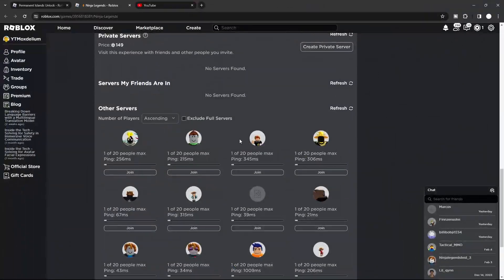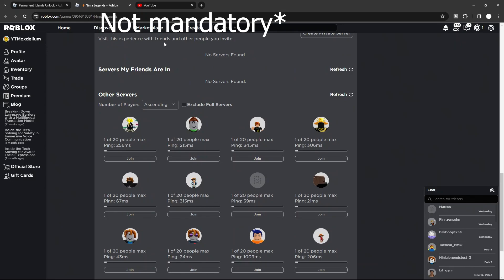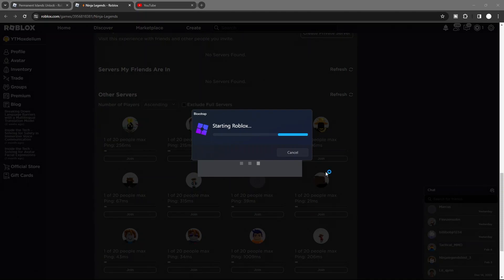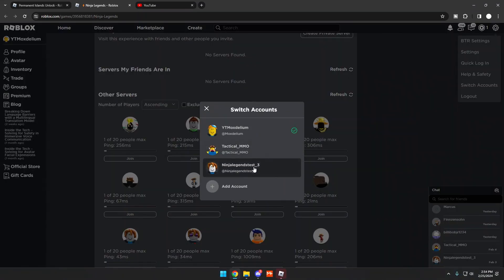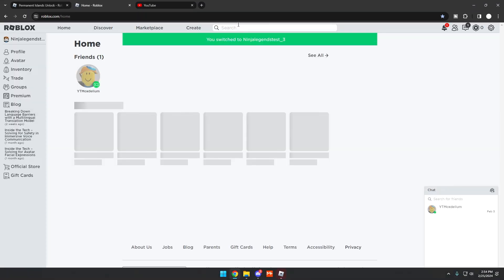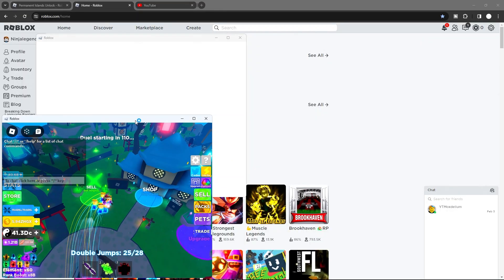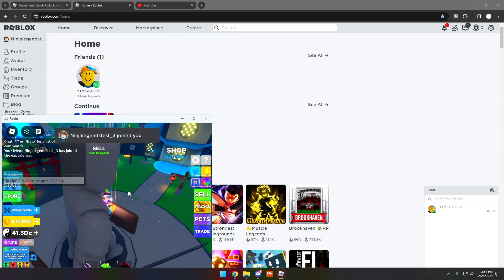Let's get right into it. The first step is mandatory — if you have an alt, join your alt first into Ninja Legends. Now I will switch to my main account and join, so now I have two Roblox players inside of Ninja Legends.